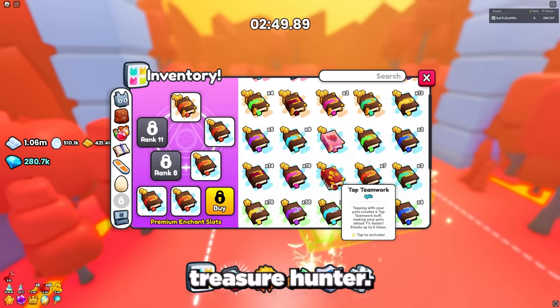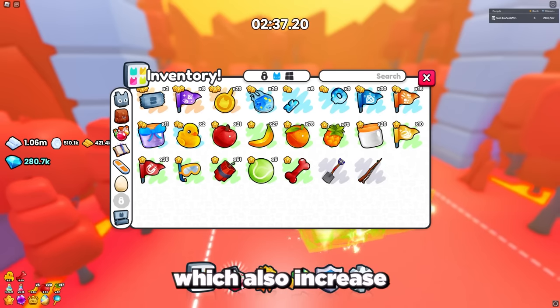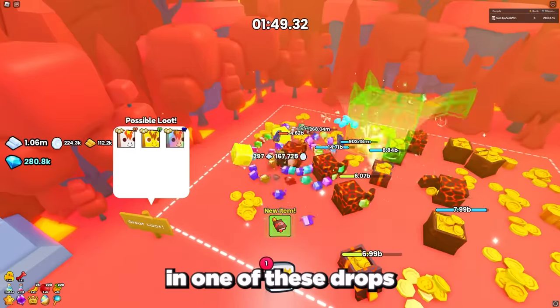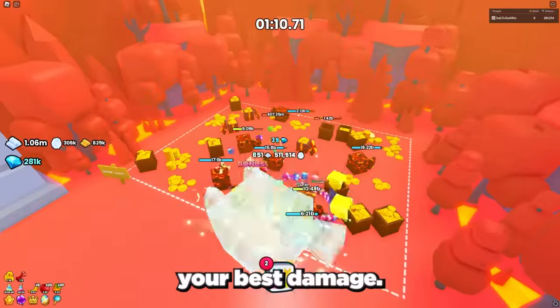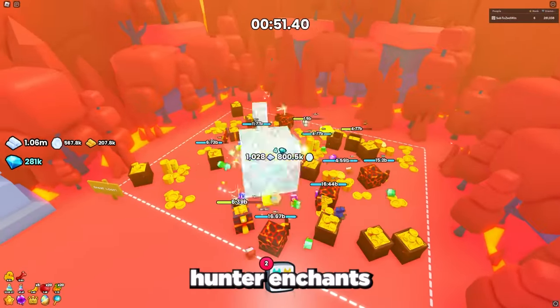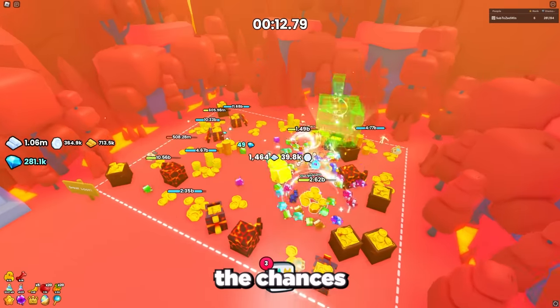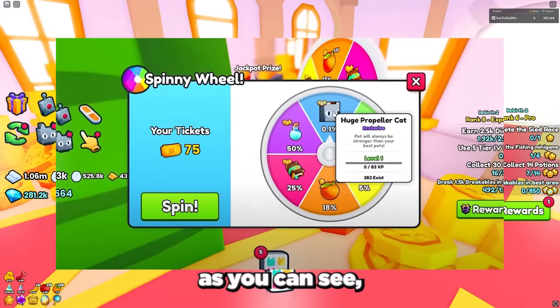Once you're at the final zone, remove your damage enchant books and equip your best treasure hunter enchant books, as well as maxing out your pineapple fruits which also increase drop rates. For every breakable you destroy there's a chance to get a drop, and one of these drops is the Huge Fire Horse. This is why it's so important to get your best damage boosters and treasure hunter enchants — you want as many drops as possible to increase the chances of getting the huge pet.